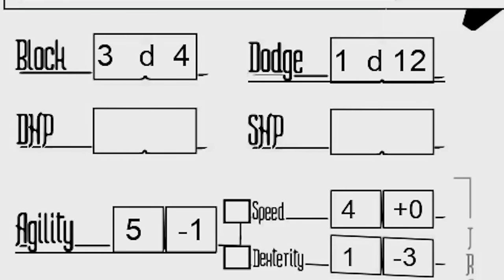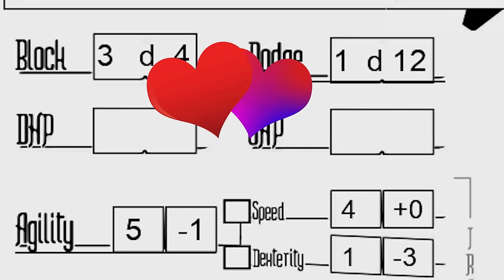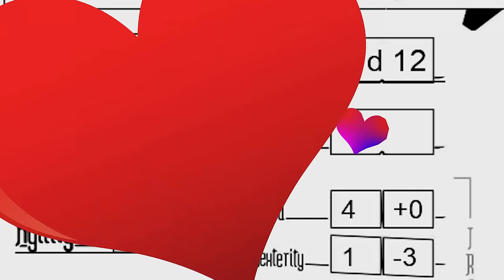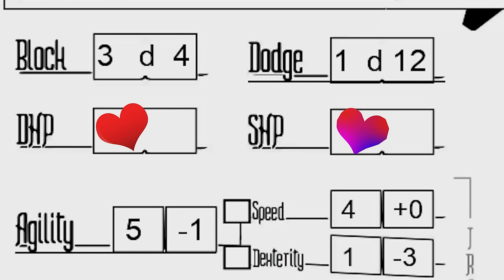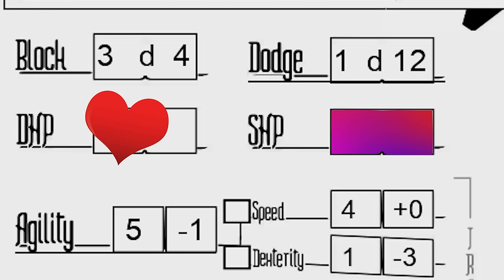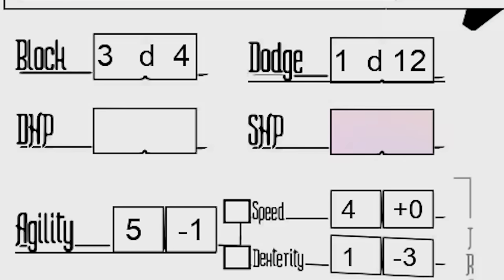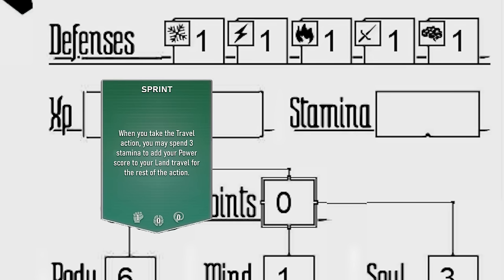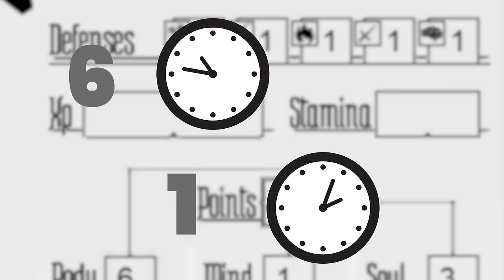SHP and DHP are both types of health points, though they serve different purposes. SHP stands for surface health points — it's the amount of surface-level harm our character can withstand. DHP, on the other hand, stands for deep health points, representing wounding on a level with internal bleeding and organ damage. When we rest, we'll regain all of our SHP, but our DHP will require medical attention to restore. Damage will always hit SHP first, until it's reduced to 0, at which point we start losing DHP. Stamina is simply an energy resource our character can use for certain abilities.